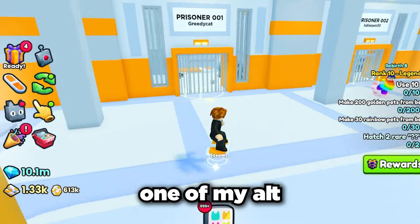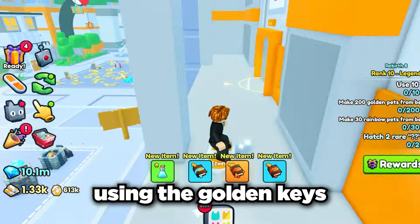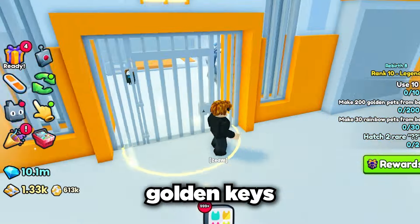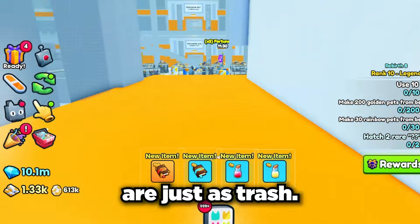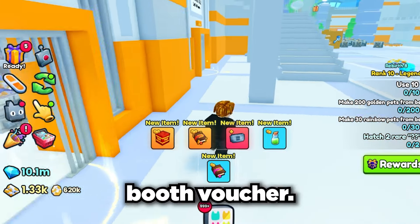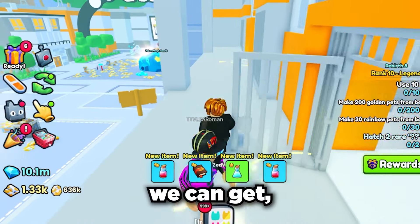Time to get on another one of my alt accounts and get back to opening. Let's get back to using the golden keys and see if we can get the huge pet. These golden keys only seem to be boosting the huge pet chance, as all the other drops are just as trash. Finally we got a trading booth voucher - man, that took a while. Maybe our luck is starting to change?